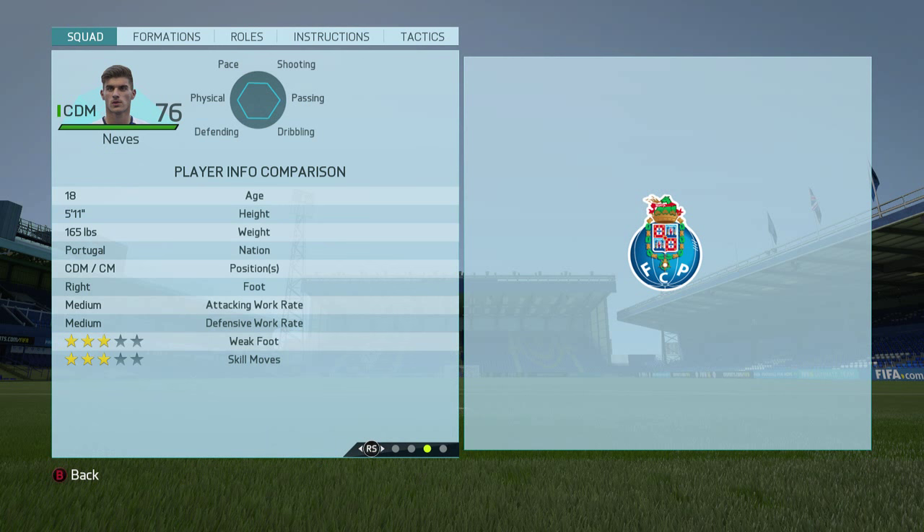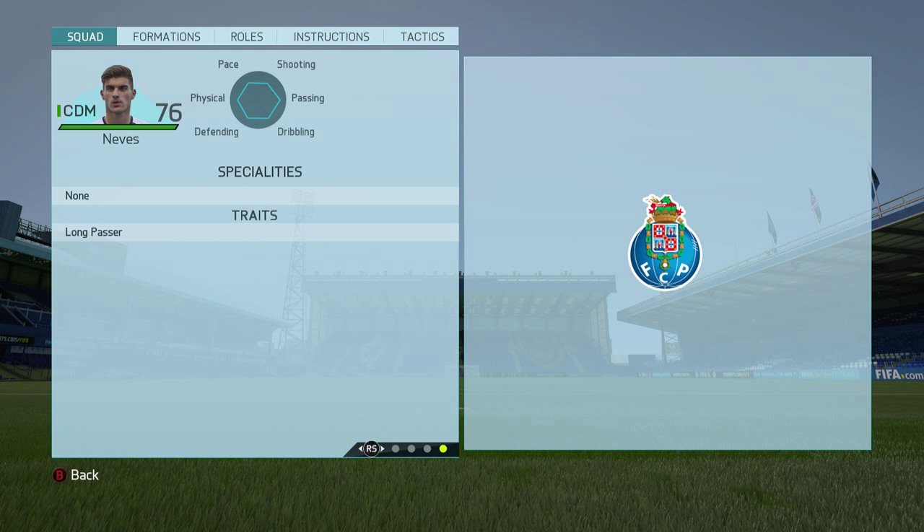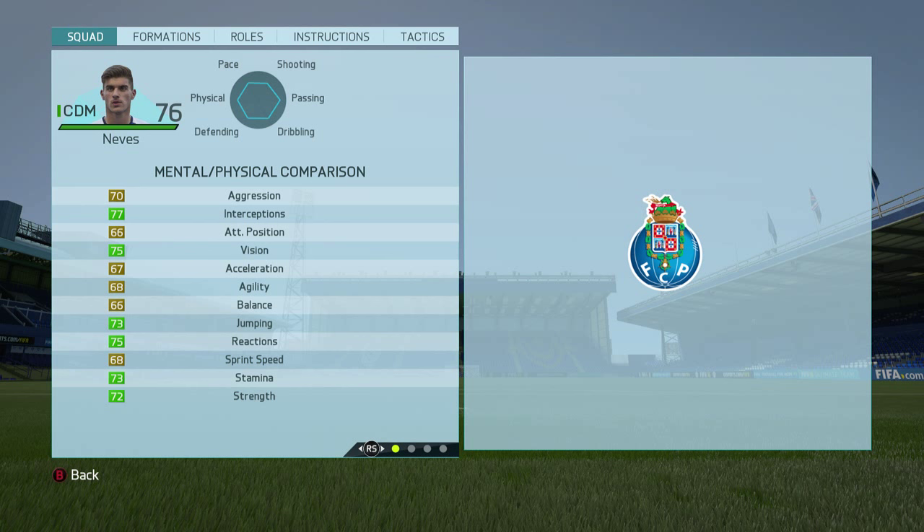The player we're going to be doing today is Ruben Neves. This guy is a Portuguese 76-rated CDM who plays for Porto. He can also play in the centre midfielder position. He's got medium-medium work rates, 3-star weak foot and 3-star skill moves. He's really well rounded with no weaknesses - all his physical and mental stats are yellow or green, 75 vision is good, fairly decent pace and good strength as well. All things you need to be a good CDM.